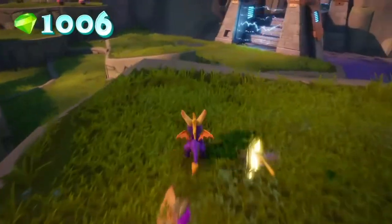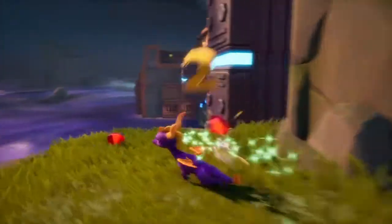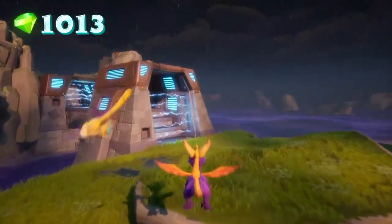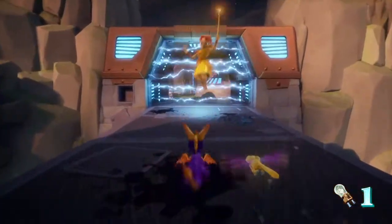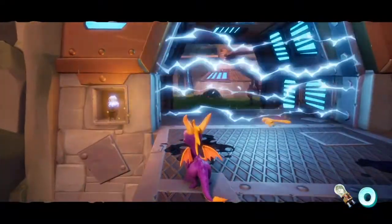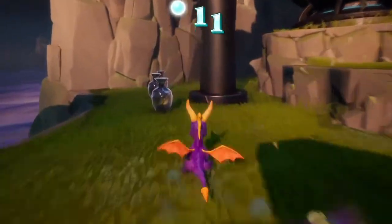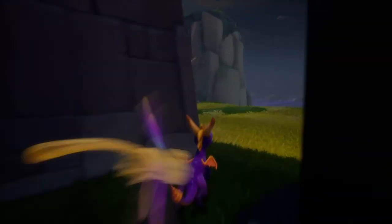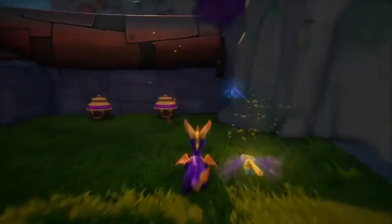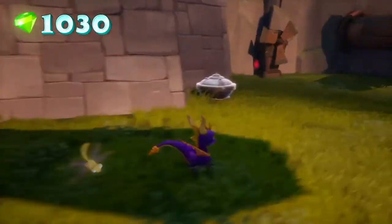Another thing I really enjoy about the Spyro franchise is that each level has a different creature to get life from. In the first hub world it's sheep; in this level it's little rats. It's a small thing, but it adds a lot of character. They could have just used sheep everywhere, but having variety across all the worlds keeps the game fresh — even the water worlds have variation in their enemies.